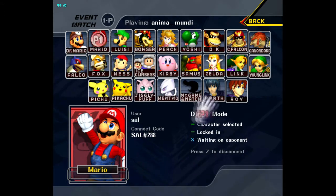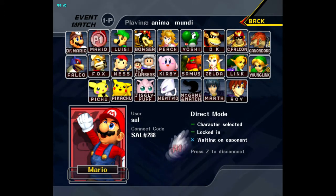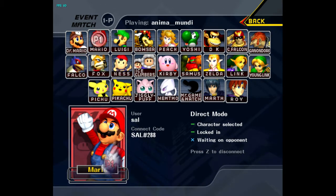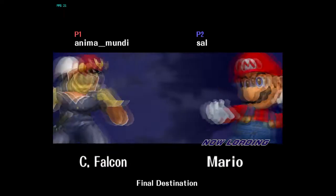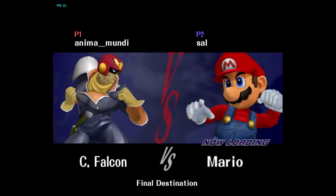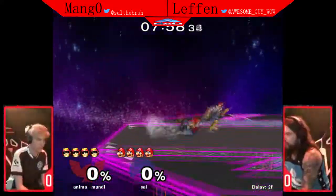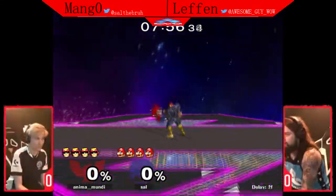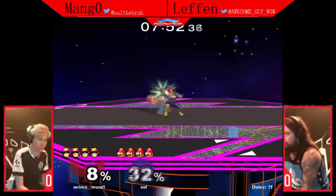It's on Greenland starting off. Let's see how this one goes — classic sets between these players all the time. We got another one starting off right now. As a matchup, Fox-Falco might be the most fun to watch. It kind of embodies Melee — the idea of speed, precision, and combo continuation despite the fact that your opponent has all these defensive options.